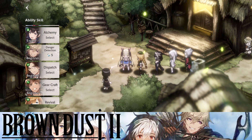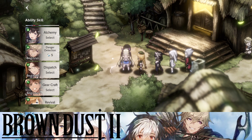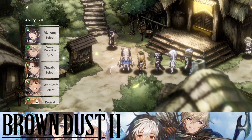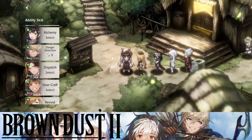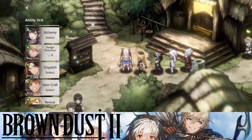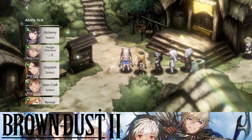To recap the top 5 ability skills you should focus on: number one is Gear, number two is Alchemy, number three is Cook, number four is Dispatch, and number five is Revival. Luckily the game gives you characters for Cook, Gear, and Alchemy. The only ones you need to actively obtain are the Dispatch character and Sammy for Revival.